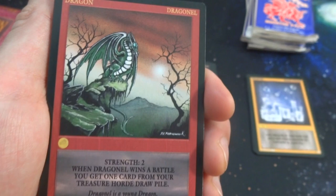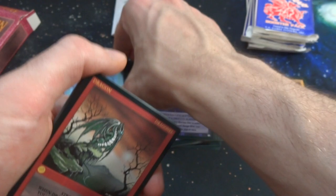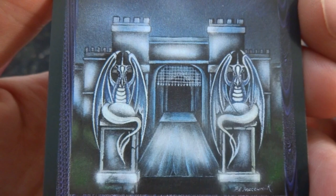Opening the first booster — got Dragon L: strength two, one gold; whenever Dragon L wins a battle you get one card from your treasure hoard draw pile. Hanging out on a perch with trees in the background — most of this artist's trees don't have leaves, though some do. Got Brush Fire again — one of the trains we already got. Got Pan Lung again. Got a Castle — crazy castle with a moat; looks like gargoyle dragons on it. Castle: strength modifier plus three, but you can only play it when you are defending in battle. One gold.